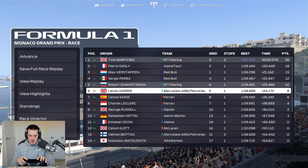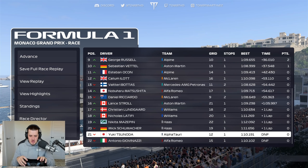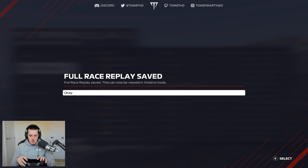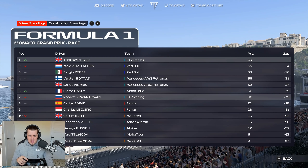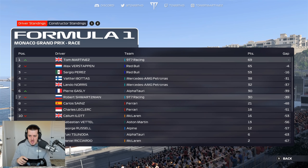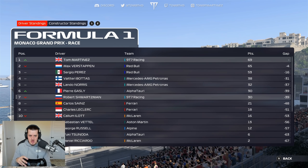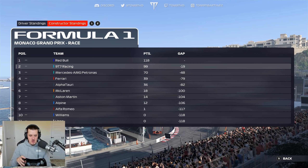Out of the points: Ocon, Eilert, Bottas — who two-stopped and had that five-place grid penalty — Matsushita, Ricciardo, Stroll, Lungard, Latifi, Mazepin, Schumacher. Then Tsunoda and Giovinazzi out of the race. After getting P1 with fastest lap while Verstappen got P3, we take the championship lead after four rounds — four points ahead of Verstappen, 16 clear of Perez. Schwarzman drops to P6 in the standings behind Pierre Gasly but remains equal on points. In the constructors we're still second but have closed the gap to Red Bull to 19 points — making progress.